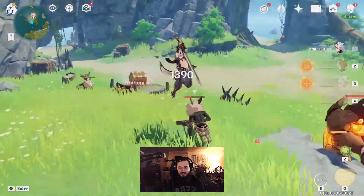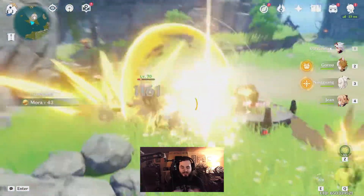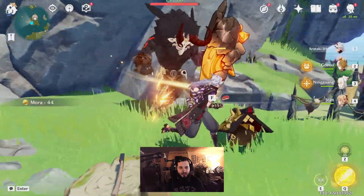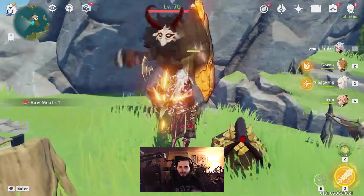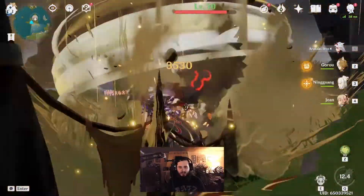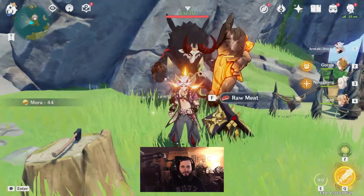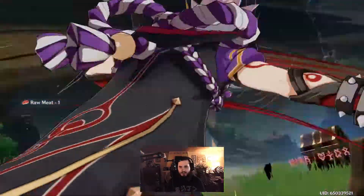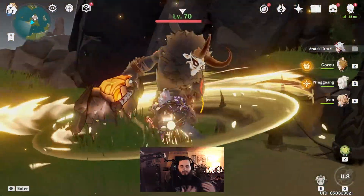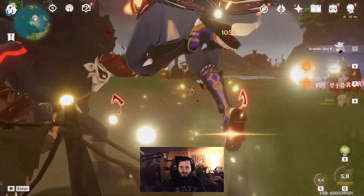Ito's damage scales off of how much defense he has, on top of his basic damage, so it synergizes really well. Gorou's ultimate also scales with things we want — defense and geo damage — making Ito hit even harder with his ultimate and his bull. I highly suggest rocking these two together in the party. They synergize really well. I personally also run Ningguang and Jean for heals. Having three Geo characters in the party scales with Gorou's ability to boost geo damage, making Ito hit even harder.